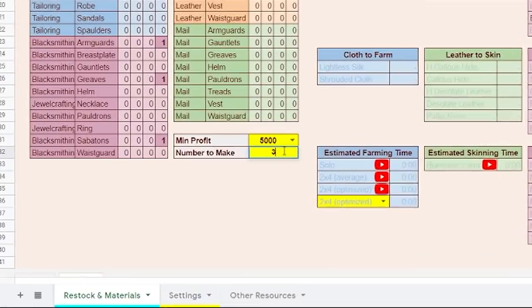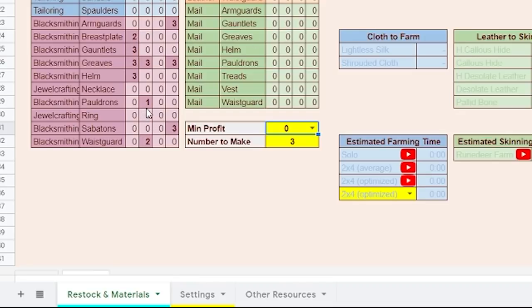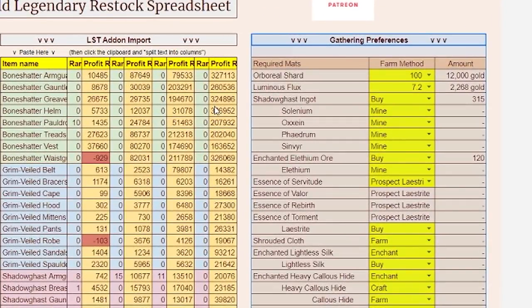So I can go in and say make three of everything with zero profit. I know I need to make one of the Pauldrons at rank two and two of the Waist at rank two — the rank ones aren't profitable. I'm going to say everything over 5,000 gold. So we're going to need some shards, flux, shadow gas ingots, and enchanted lithium ore.